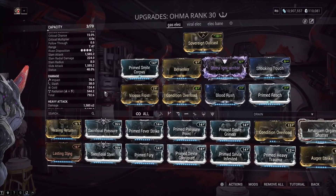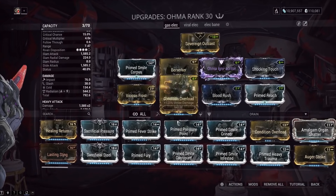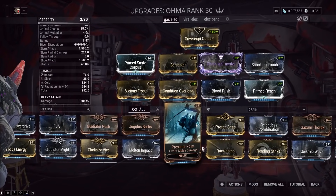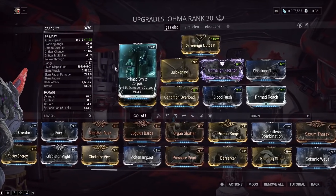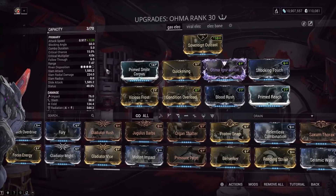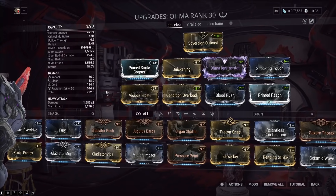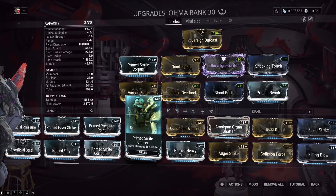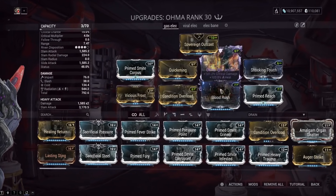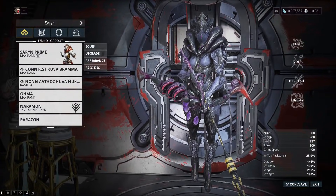For the melee weapon — the Oma — any decent melee weapon in the game can make this work. Once they nerf Berserker, just put in a normal attack speed mod; Quickening or Gladiator Vice will be great. You want Smite Corpus because the Treasurer is Corpus. Radiation and cold — cold damage is good against shields. If you want to really min-max, go full magnetic since you won't be using this against the acolyte.